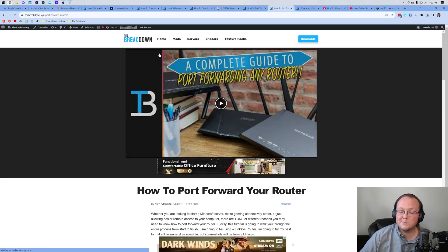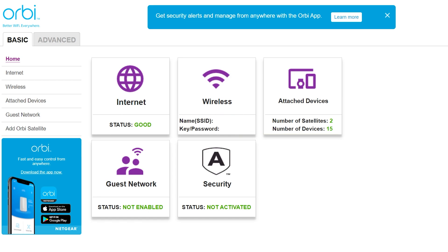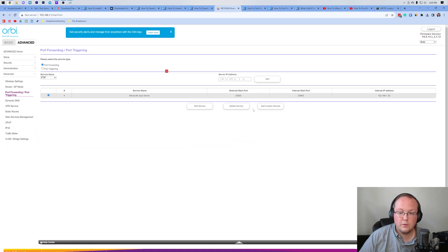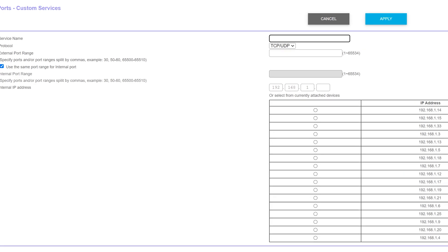Port forwarding may be located under: Advanced, Advanced then Advanced again, Apps and Gaming, Port Forwarding, Port Forwarding/Port Triggering, NAT Forwarding, NAT Gaming, the Security tab, the Firewall tab, or an Advanced/Admin/Administration tab. For me it is Advanced → Advanced → Port Forwarding/Port Triggering. Once you've found it, you might be able to click Add a Service, Add a New Port Forward, or a plus button — or you may just have a list of boxes down the screen. Go ahead and either fill in the first box or click Add a Port Forward. Enter a service name or ID — we'll name it DawnCraft Server. For the protocol, enter TCP/UDP or 'Both' — make sure both are selected.